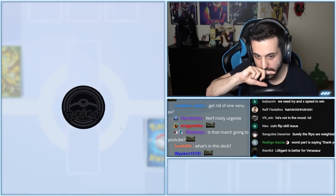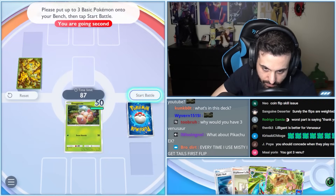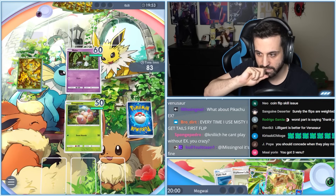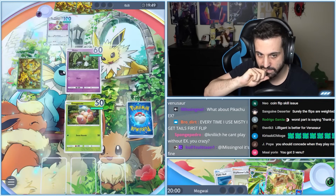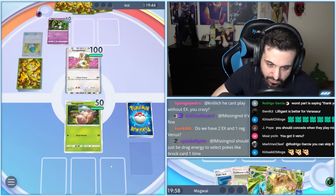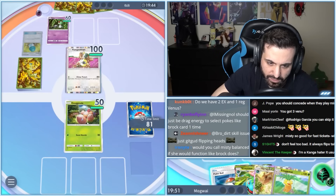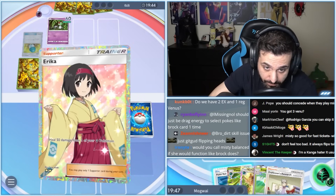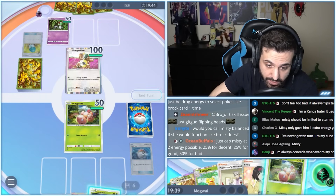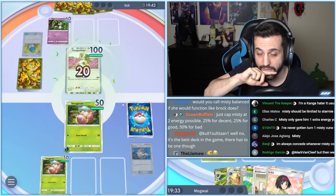Let's see if Venusaur does something! Okay, Exeggutor! They play Kangaskhan, which makes sense in Mewtwo — we just need to not let them get double heads. We have double Venusaur, so I'm gonna go for the Professor's Research first before the Pokéball, because I want to draw Bulbasaur no matter what. We do not find the Bulbasaur yet.